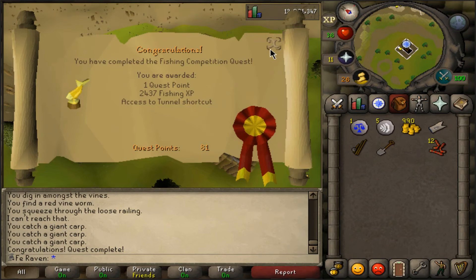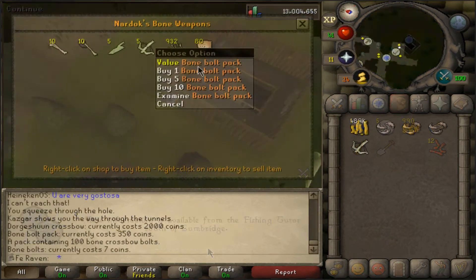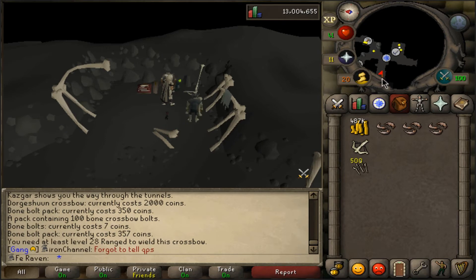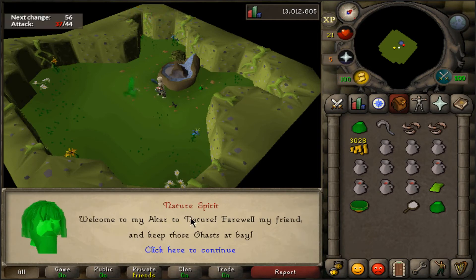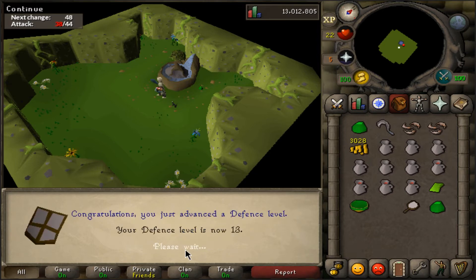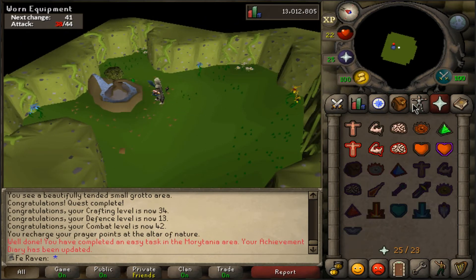Fishing Competition gives fishing XP and access to the White Wolf Mountain passageway. The Bone Crossbow is probably the best weapon before you get your Rune Crossbow from the Crazy Archaeologist, and it'll be a long time until I get a Magic Shortbow. Nature Spirit gives a lot of prayer XP and is a prerequisite for quests in Morytania, and I got 34 crafting to make ruby rings as well. Pro tip: as soon as you've done that quest, pray at the Nature Altar to unlock one of the Achievement Diaries.